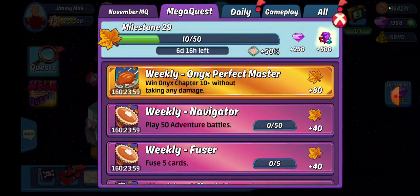We have our weekly navigator battle — play 50 adventure battles. Doesn't matter what level. They don't have to be onyx, they don't have to be chapter 10. Just play 50 of them.